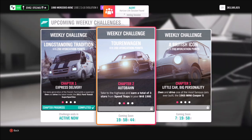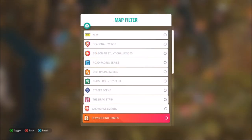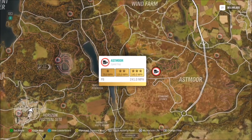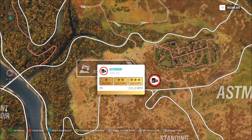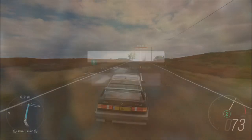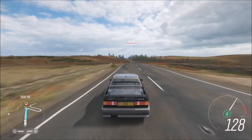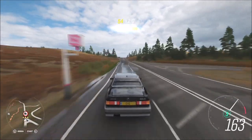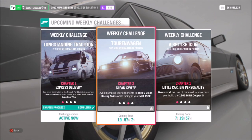The first challenge just wants you to earn a total of three stars from speed traps. You're only going to need to use one, and of course it's got to be the Asmol speed trap. To get three stars on here you only have to hit 140 miles an hour, which in the Mercedes-Benz 190E is really easy to do. With a tune it will hit 140 in no time and you'll have completed the first challenge.